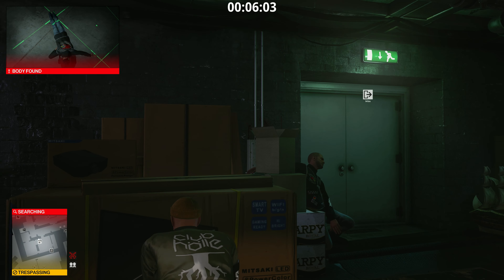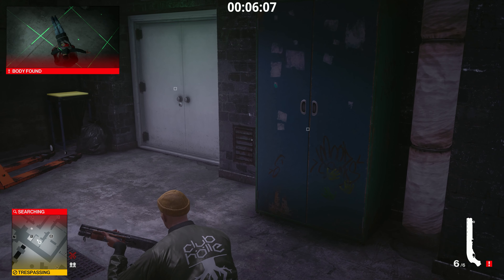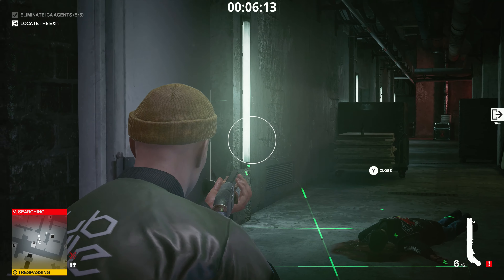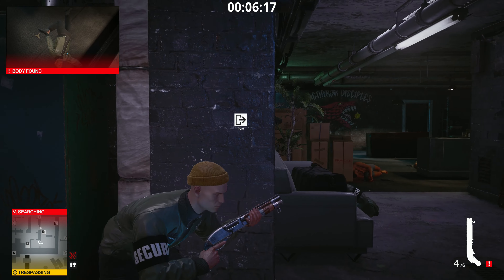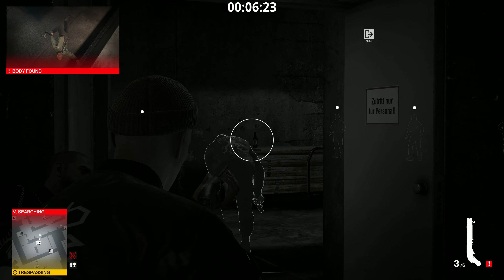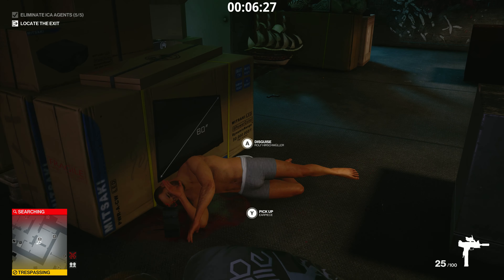You do not have to switch disguise like I'm doing here — I was considering if it might make me stealthy again, but it doesn't. In my case I went left and out that door, which required me to kill another two NPCs. However, you could have just gone through the door and made an immediate right turn towards the exit — it only makes about a 10 to 15 second difference in the overall outcome.